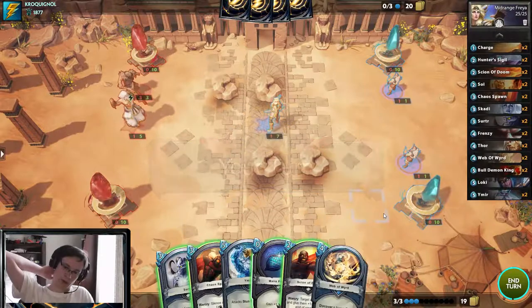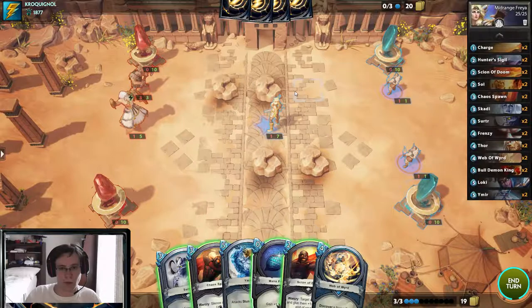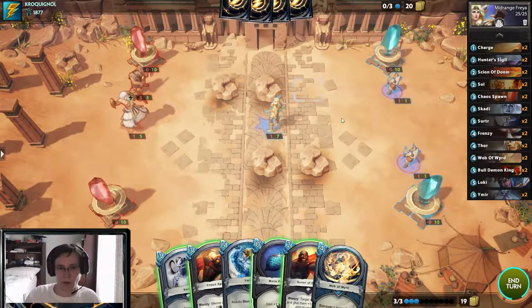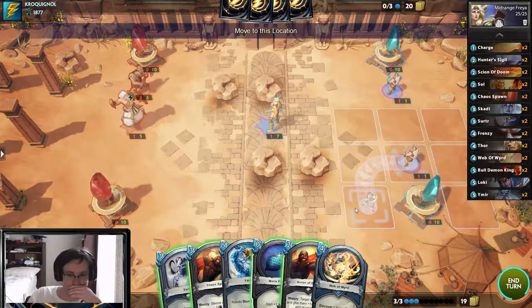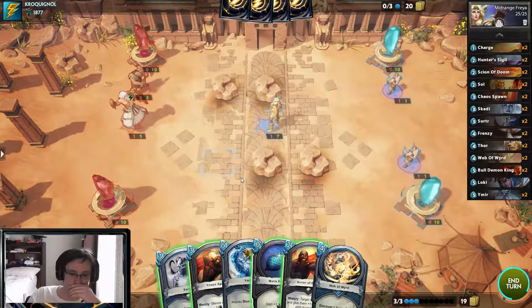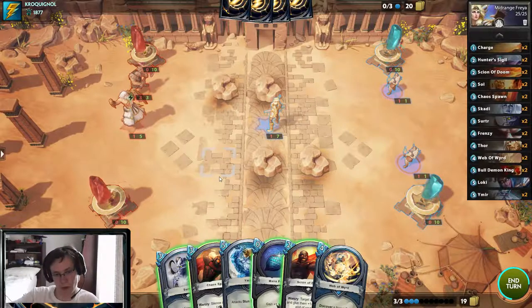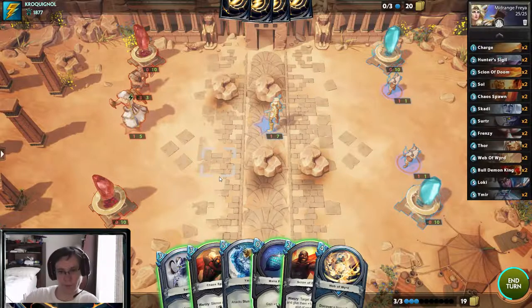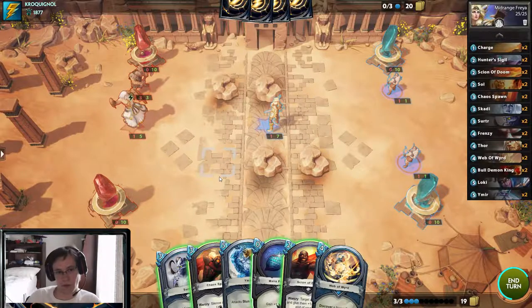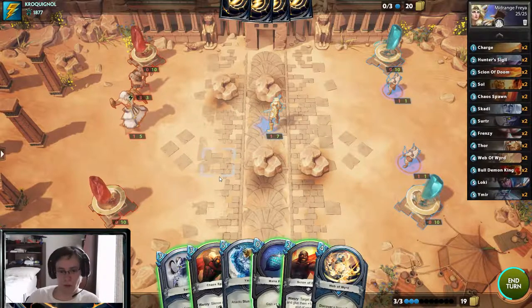Maybe I should have played the other archer back; I figured he wouldn't run away. This Hunter can get in range of that, this one obviously cannot. I could just whoop that, but then I kind of sacrifice my entire turn, which is not really something I want to do. I can deal two to the three-three with Surtr, or I can deal two with Scion.